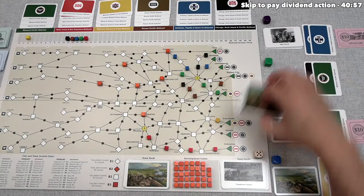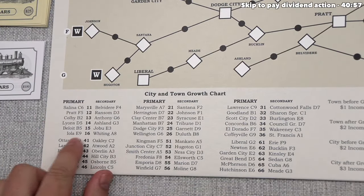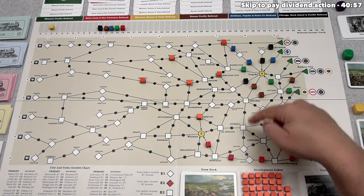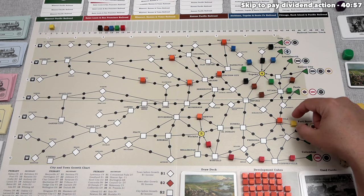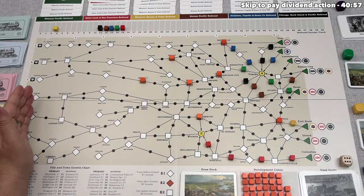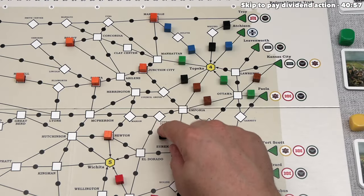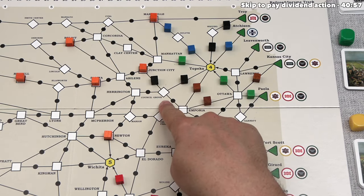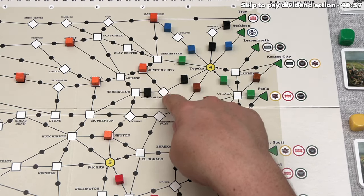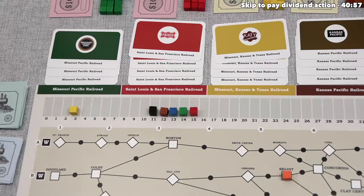Green constructs track. Discovering growth gives 16 — Iola at E9 gets developed, which is great for the yellow company. Since yellow is connected there, yellow's income increases by one retroactively. Green constructs with the black railroad, choosing to go slow — connecting Council Grove over to Harrington rather than the higher-income Junction City connection. That increases income by three. They spend $5, leaving black with $20, and black's income goes up by three.